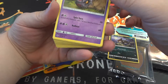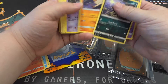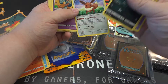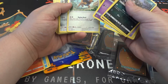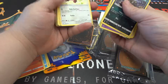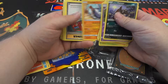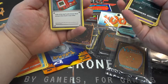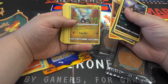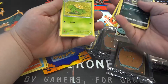Alolan Rattata. Whirlipede. Mankey. I'm going to keep them in my hand here. Mankey. Hone Edge. Eevee — oh nice, that's the Energy Evolution Eevee, good card. Golette. Tauros. Dubblade. Stufel. Torquad. Natangela. Carbink. Pokedex. Salandit. Jangmo-o. They are definitely all over the place, these cards.